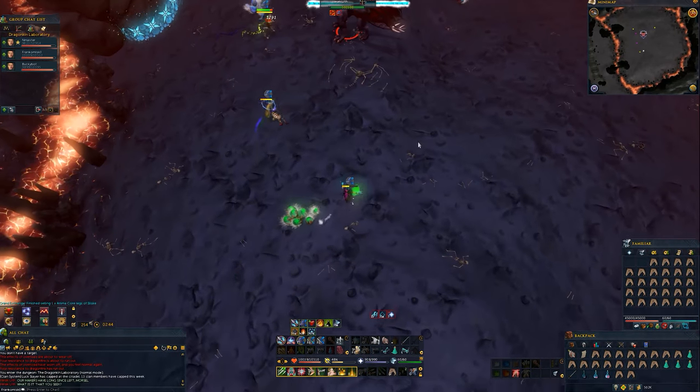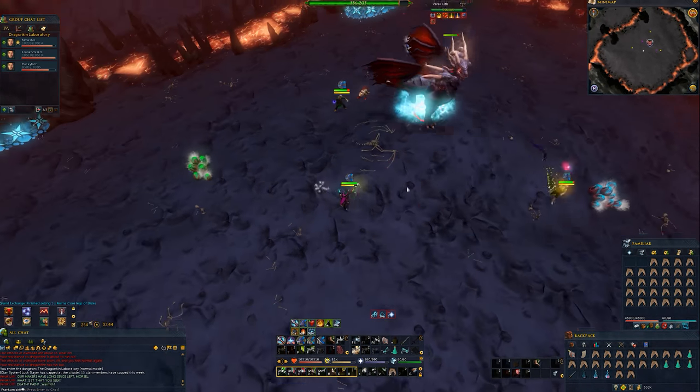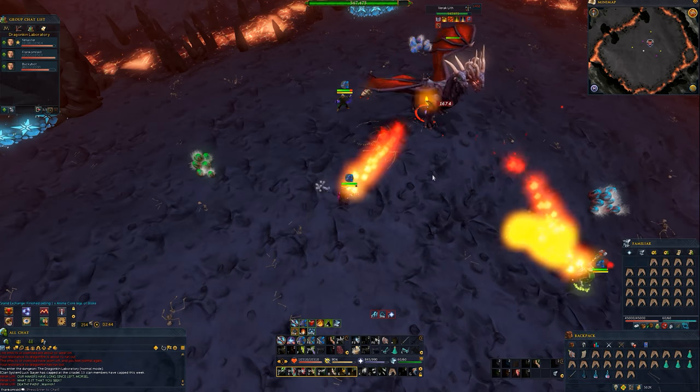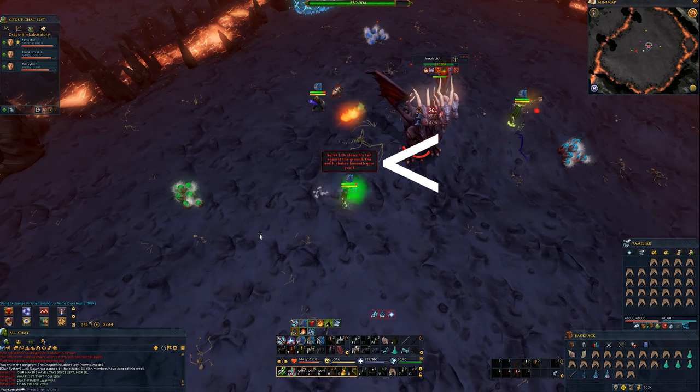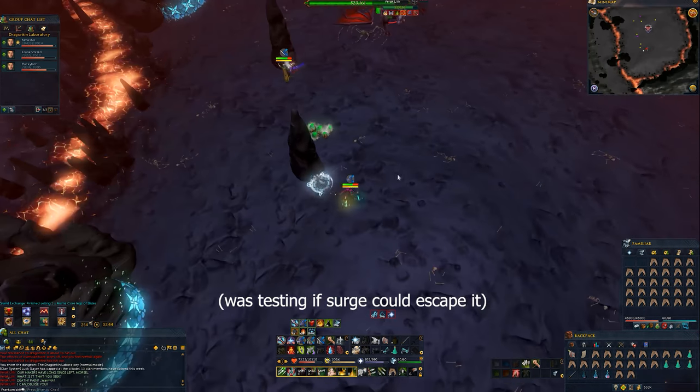The next boss is Varak Lith. His attacks are all Magic and Dragonfire, with one melee ability. For his first ability, you'll get a notification saying Varak slams his tail against the ground.